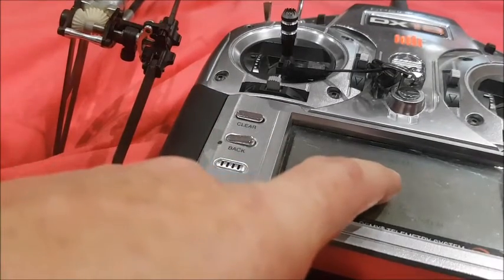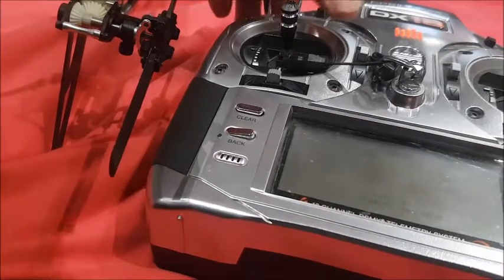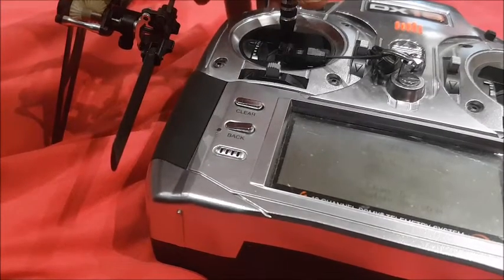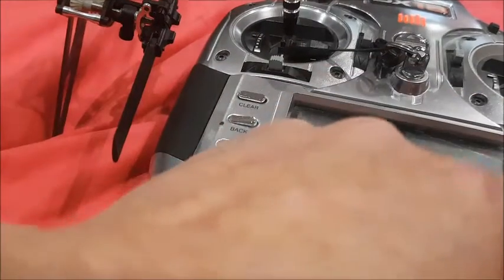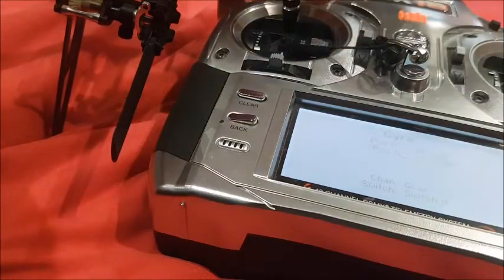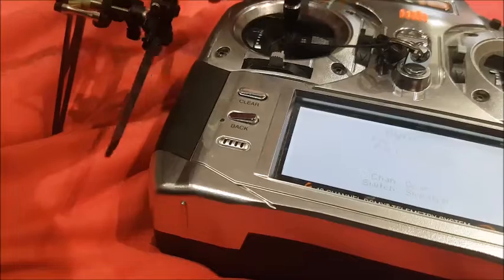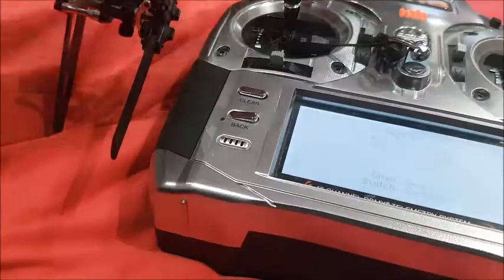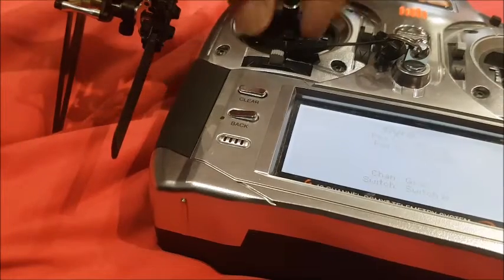Okay, so position one, gyro 0% rate mode, Beast X. I know you can't see it, but it's difficult to get everything in on this short video. Full stick, almost no rudder movement at all. Then all I need to do is move it to one percent, minus one percent — full rudder movement — put it back to zero percent, almost no rudder movement.